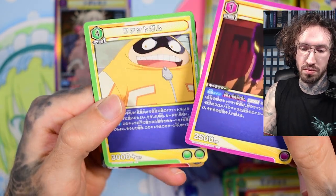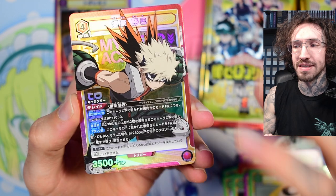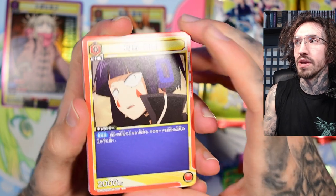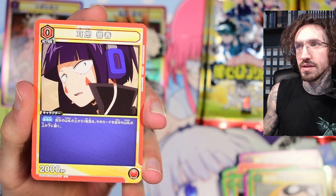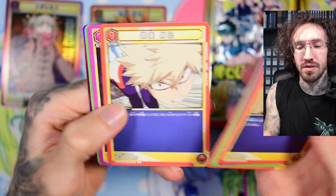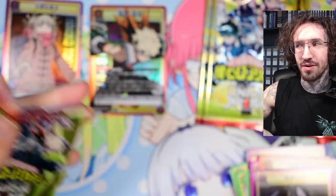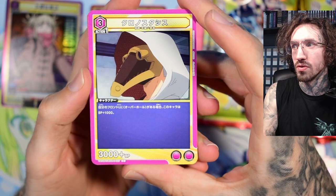There should be one parallel in the box. Now I'm only missing Dabi — I pull my favorite character back to back. The most expensive or rarest card would be the three-star Midoriya. It's okay, but I'm not a big fan of the main character, and I don't think the three-star looks that nice. I'd be happier with the two-star Toga, Katsuki, or Shoto would be cool too.